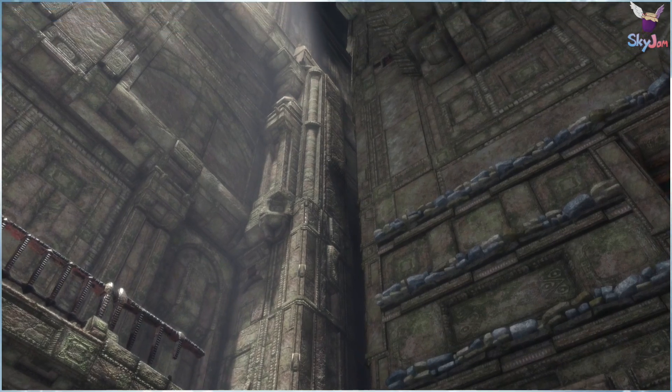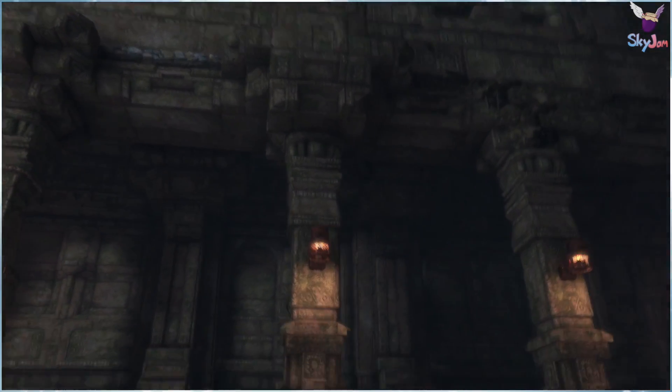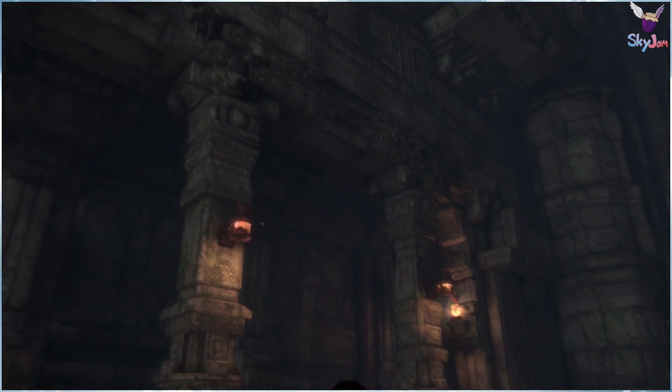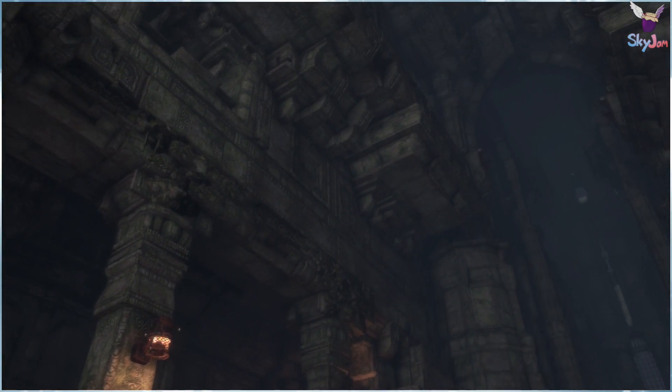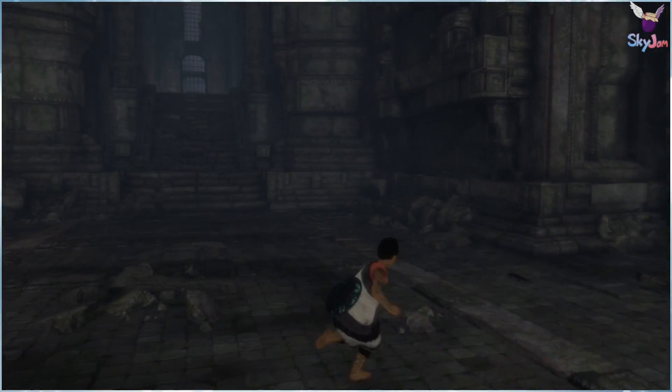See those bluish ledges? I do. Follow that to the right. Oh, I see — and now how do we get up there? There's like a hole up there. Is it from all the way up there? I really don't know. There must be a way to climb the wall.